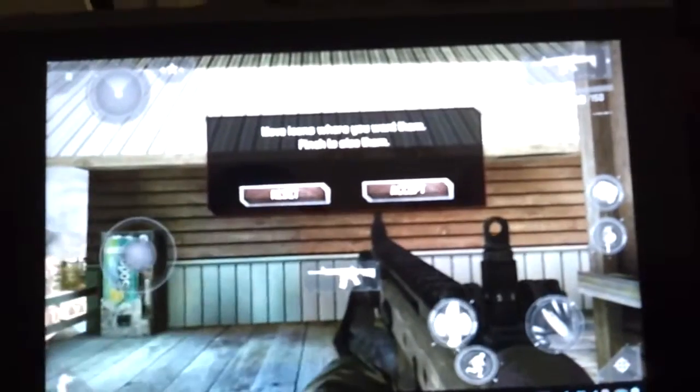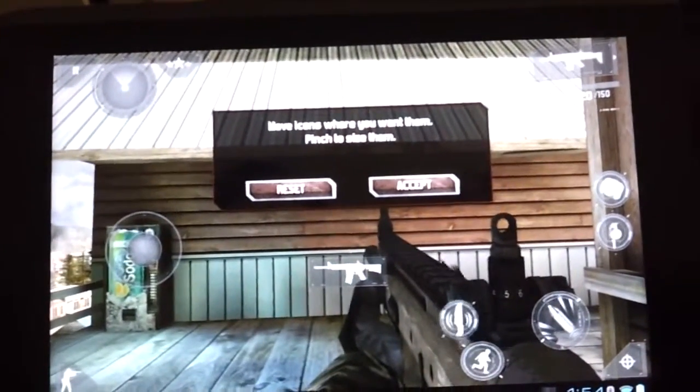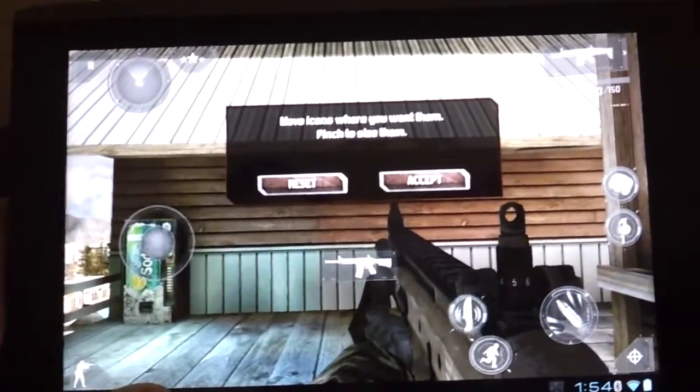Now you go back to Options and go to Customize. If you notice, it brings up the knife and everything else. Now what I do is screenshot this.